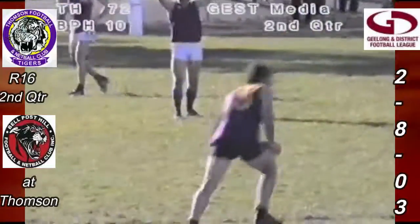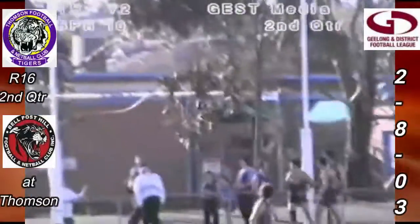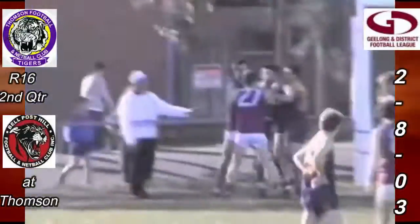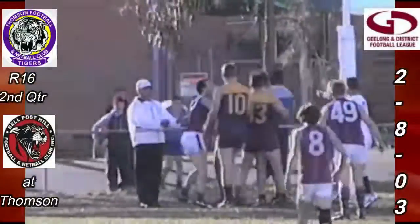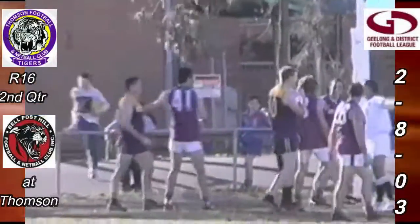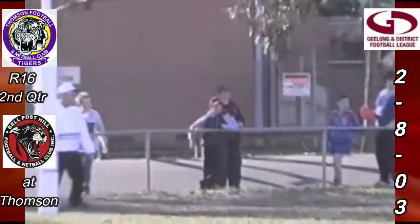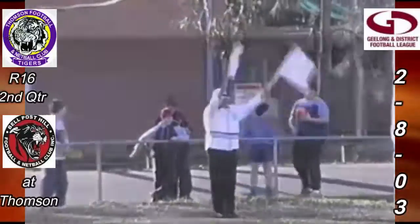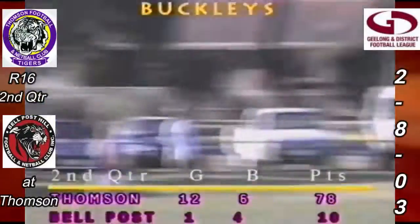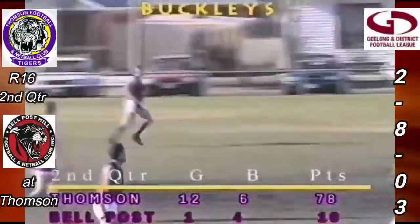The ball now with Nick Maharas, gets a call from Timmy Gardner who's running past. He puts it on the right foot and has gone bang and kicked it right through the middle. Well — the goal will stand. What else is happening back there? There's a little bit of a to-do, not sure what's happening. There's a bit of an altercation in the goal square. What — the goal has been given, so Timmy Gardner's kicked the goal — that's been waved. The score goes to 12 goals, 6.78 for Thompson, 1.4.10 Bell Post Hill.